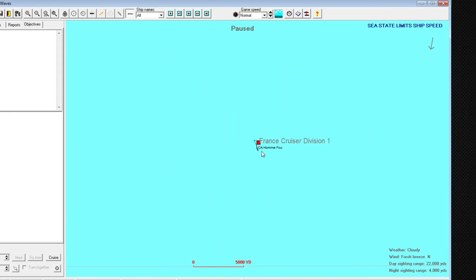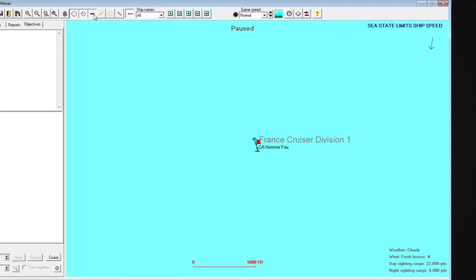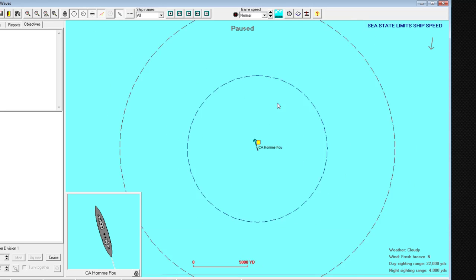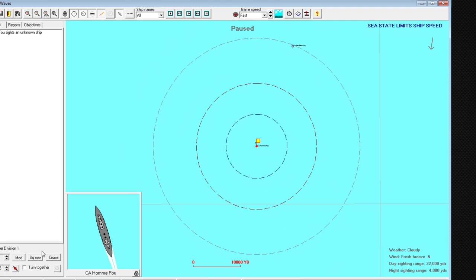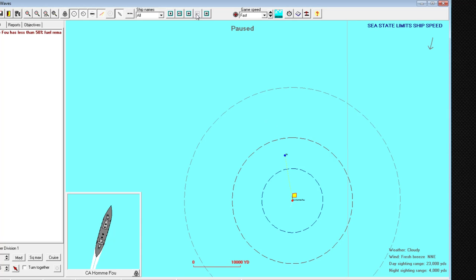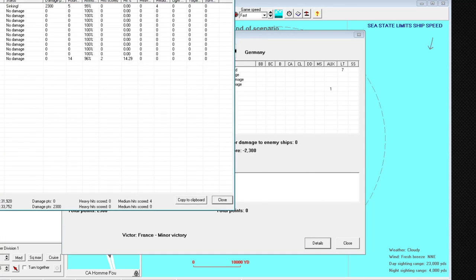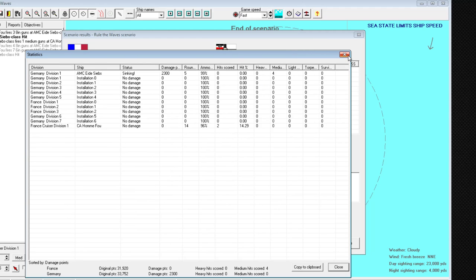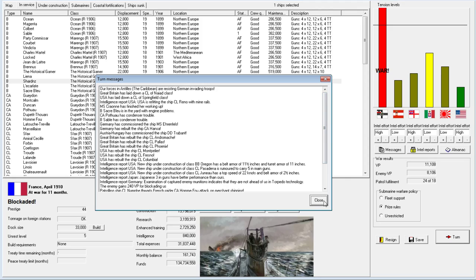This is a Latouche-Tréville - actually a Député Toile. There's a message: speed limited to 20, so we'll just go fast. Unknown ship sighted - we'll continue at fast and go squad max, presuming we're better than them and can chase them down. It appears to be an AMC recorded as a transport. It was over very quickly - it took four hits with five guns fired. AMCs are scrapped at the end of every war, though you do get a small amount of money back for them.